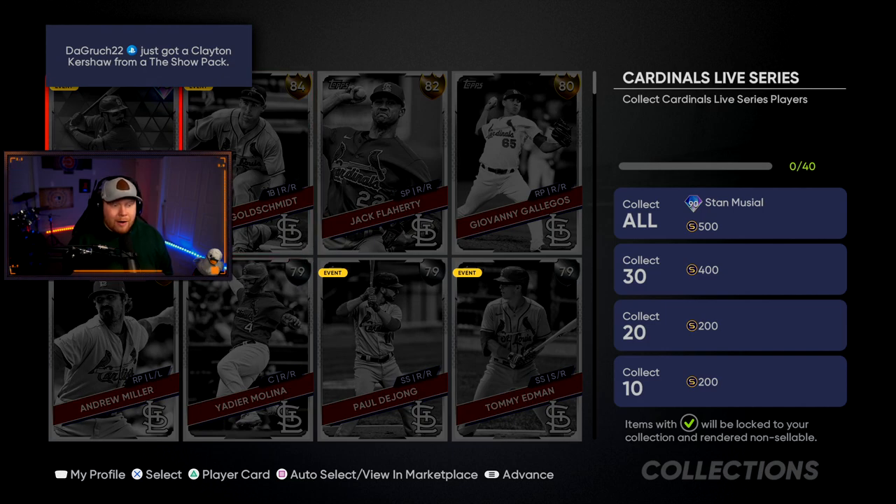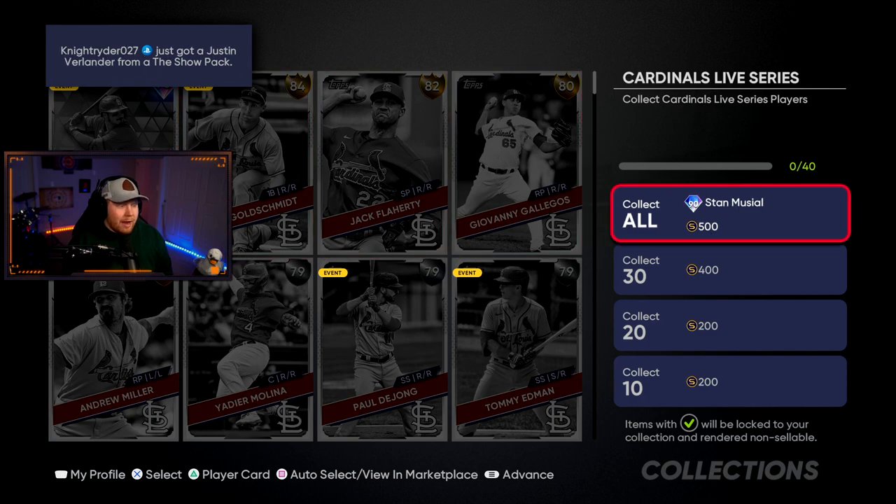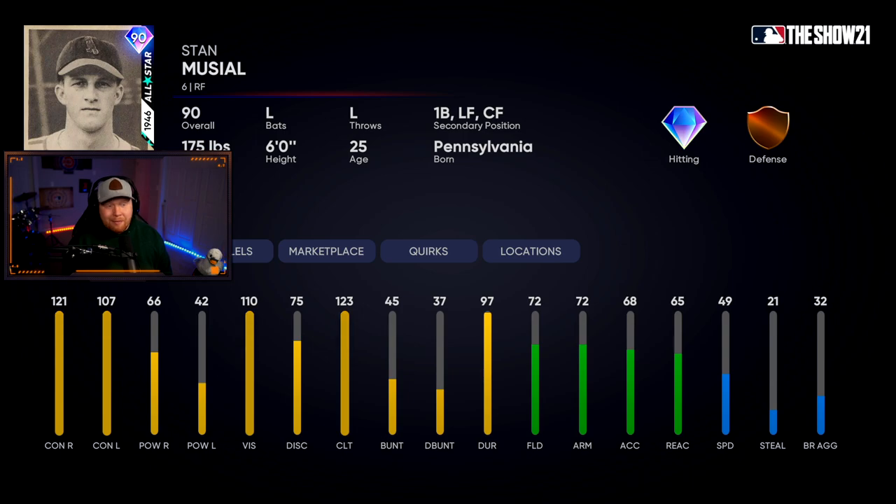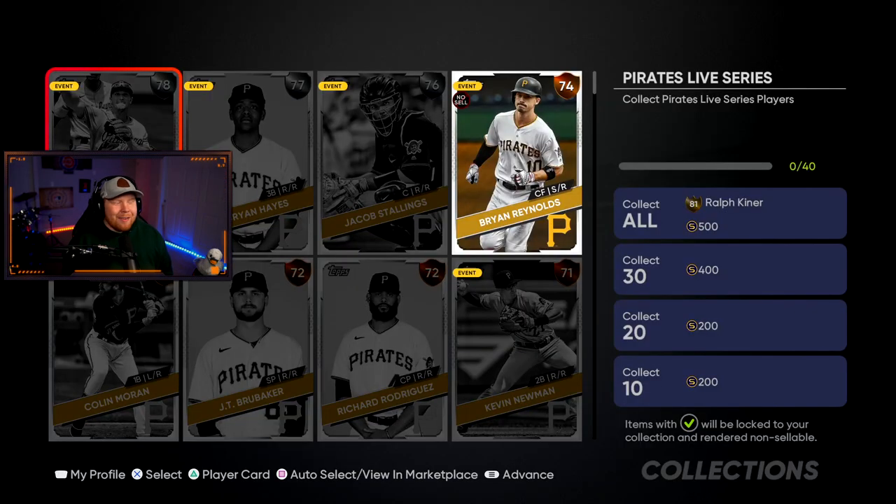Moving to the NL Central — the Cardinals have Nolan Arenado as a diamond at 90 overall. Goldschmidt is not a diamond. Their collection reward is 90 overall Stan Musial: great contact, decent power versus righties, silver fielding, and he can play all outfield spots and first base.